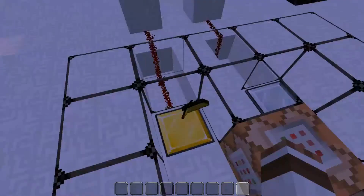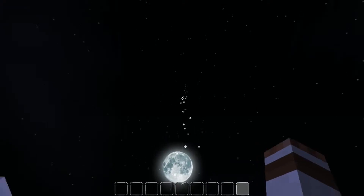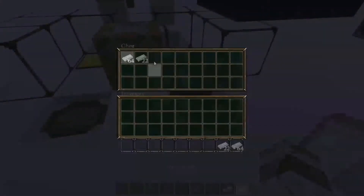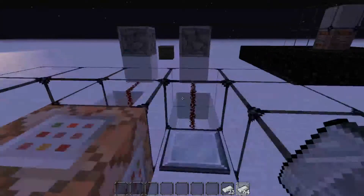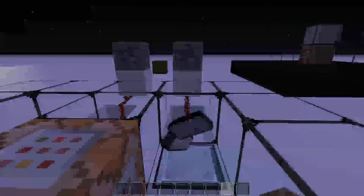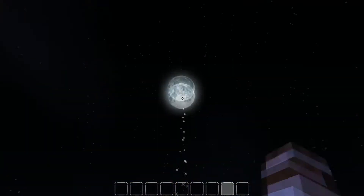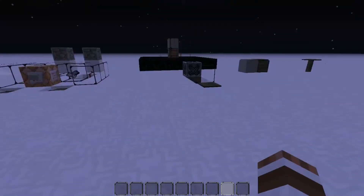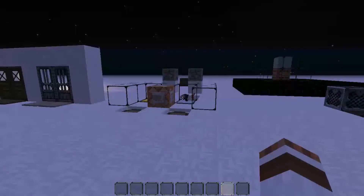One item will give out one current - I believe it is four, no six, that gives out the next current, and then nine that gives out all of them. And the iron one is required to have a stack and 22 items to send out its current at three blocks.